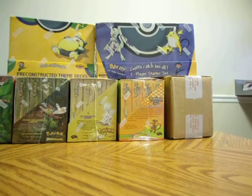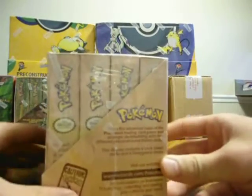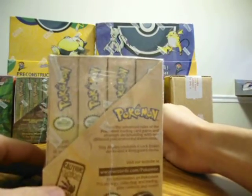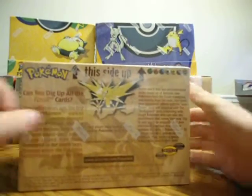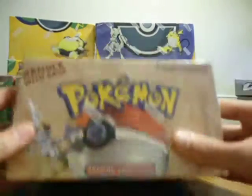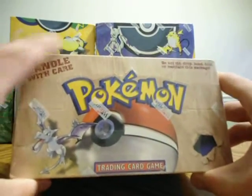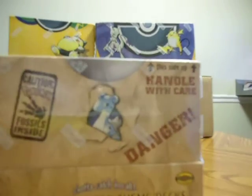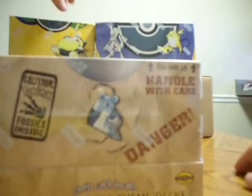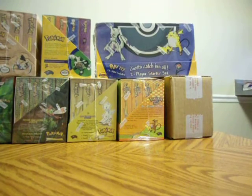Next, we have Fossil. These are probably one of the most common from the Wizards of the Coast era. These are the yellow logo ones. There were also red logo Fossil pre-constructed decks, but I can't find them. I'd really like to get my hands on some, but I have not come across a sealed display.